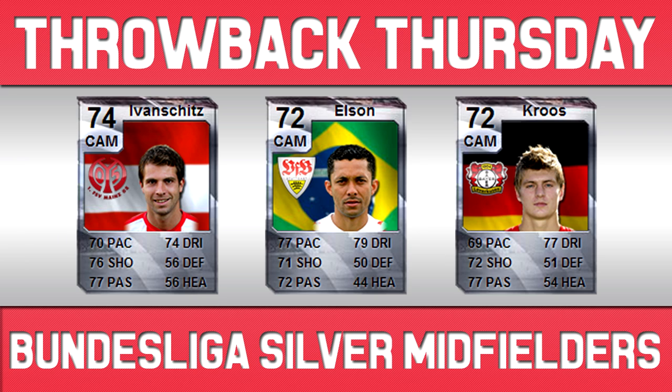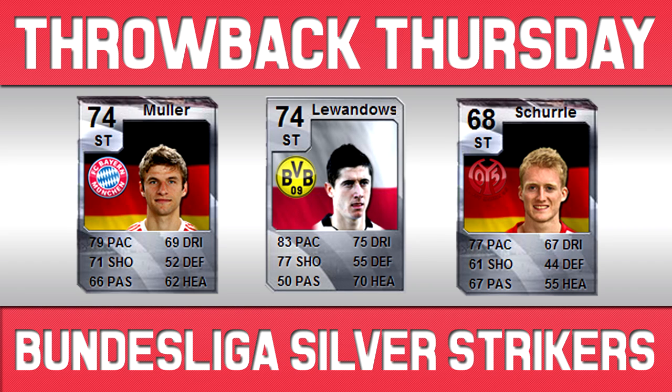Lastly we have the strikers, and I've only got a couple to show as they weren't amazing back then, though a few are pretty nice. Muller — like Cruz, really good nowadays — was a silver back then: 79 pace, 69 dribbling and 71 shooting, so okay but not incredible stats. Lewandowski did have amazing stats though — this is actually an in-form, though Futware have made the card look non-shiny for some reason. He had 83 pace, 75 dribbling, 77 shooting and 70 heading. If I remember correctly, he was an absolute tank back then.